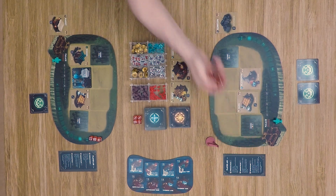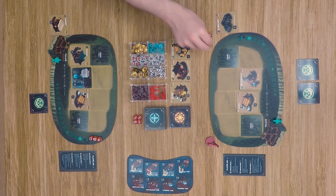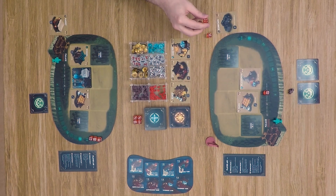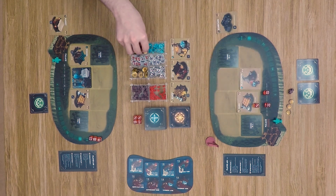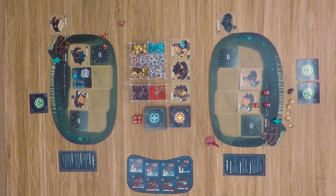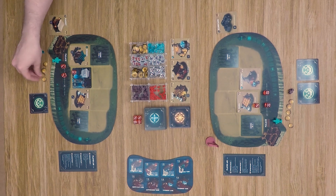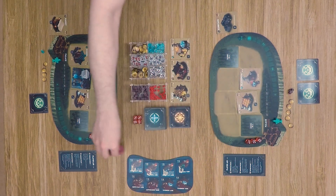Moving to the action phase, our first player rolls their dice and gets a four, five, and six — not very good. He spends that to get two officers, then spends one officer to reduce a die to three and gain three gold, and uses another die to gain two additional gold. Our second player rolls two threes and a five, goes to gain a mineral, and then uses the first two slots to get four gold. At the end, both players move their dice off and the first player marker passes to the next player.